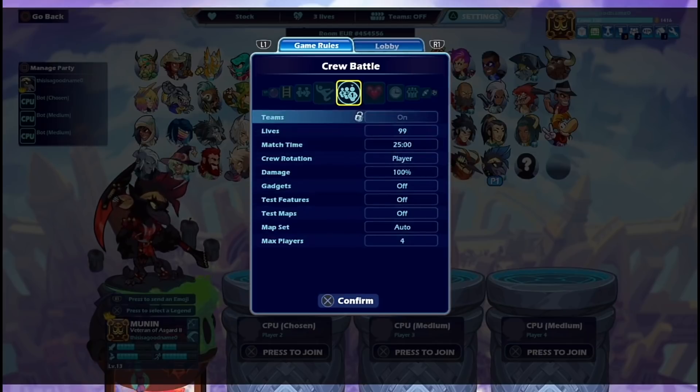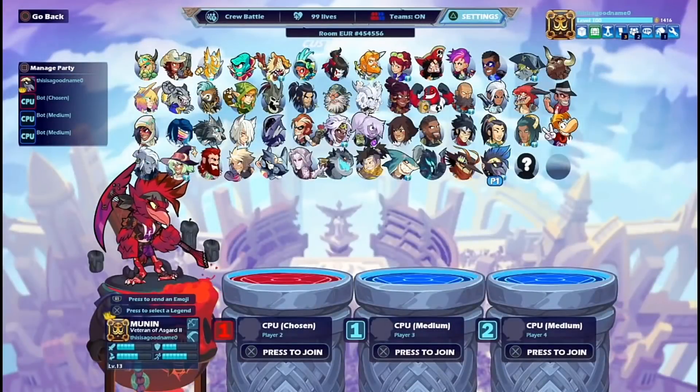In crew battles, even if your teammate does all the work, you still get the rewards — as long as your teammate does well and wins, you get XP anyway. So that's how you can get infinite XP and infinite gold without even playing. Told you I wasn't lying.